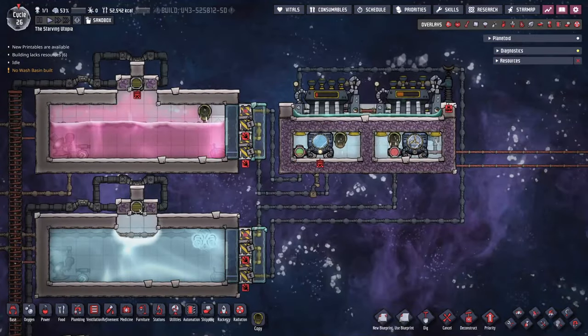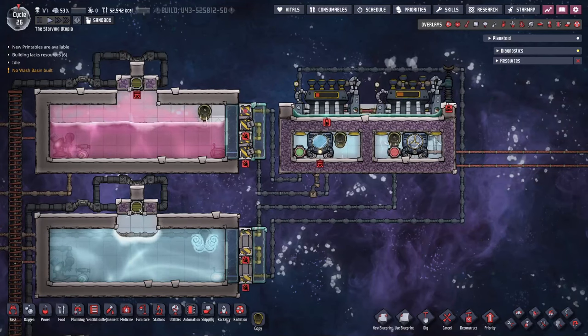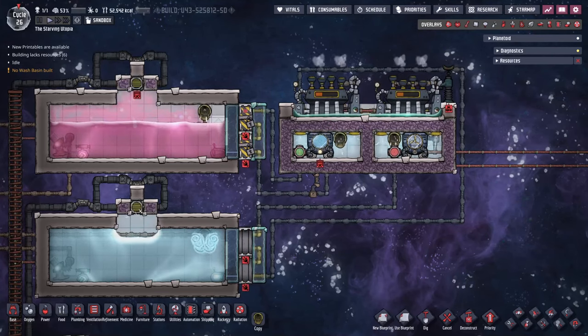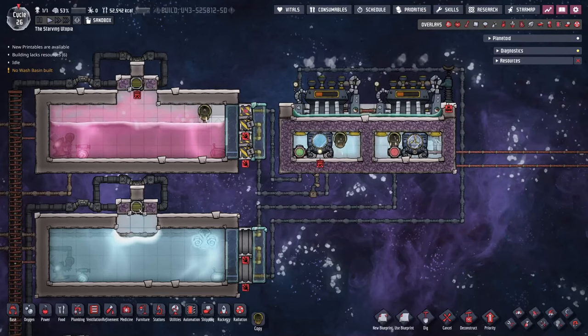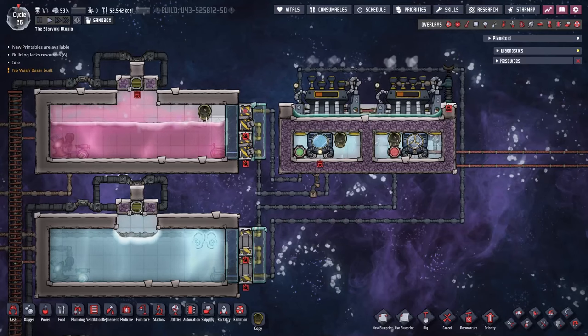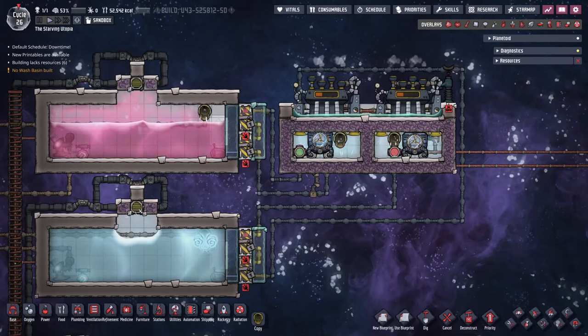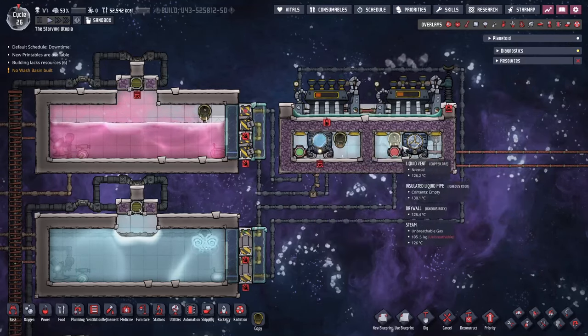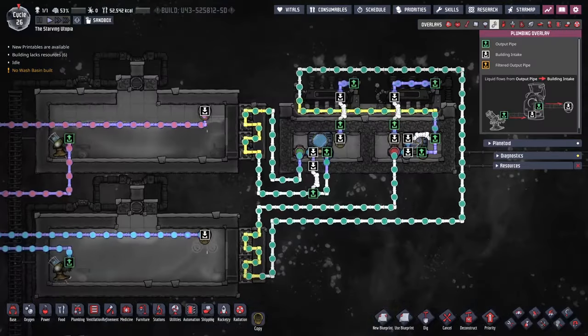The first thing to point out is that I have built this in the space-exposed area at the top of the map. Having a vacuum will prevent heat transfer into these really cold areas, and is obviously near where the rockets are launched from anyway. The cooling rooms, steam room and steam turbine above all have drywall to keep the material in, and there is a small layer of super coolant bottle-emptied behind the turbine to allow it to cool. Both aqua tuners need to be made from steel or better, and super coolant is used as the coolant as it can't freeze.